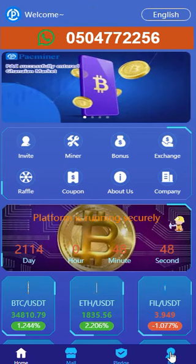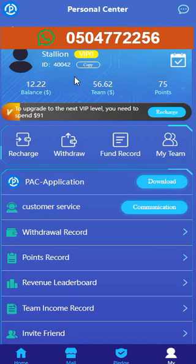So you know this is not a scam. Currently I have twelve dollars twenty-two cents left in my personal balance. To the right is my team income — as you can see it's fifty-six dollars sixty-two cents. And to the right is points — I have 75 points. When these points get to 100, you can exchange them for one dollar.